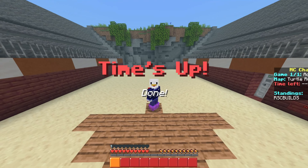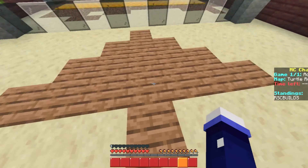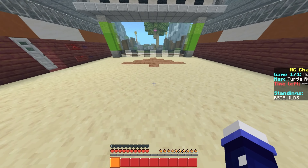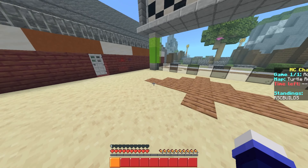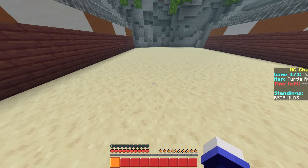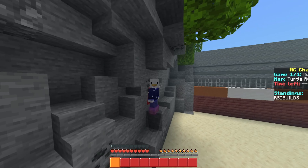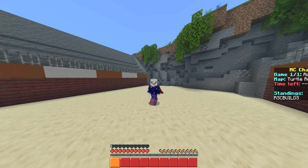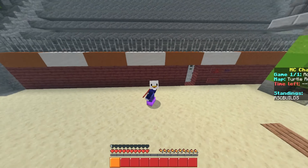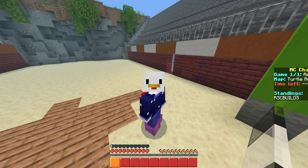It resets everything — my laps, the standing scoreboard, my invisibility, and everything. It also resets all the players on the scoreboard, so if someone logs out mid-game you can still reset the map manually or it will reset automatically, removing all the offline player entries. There are a few little bugs in this map but I've mostly fixed them, and even if they do happen they're usually fixed by themselves.